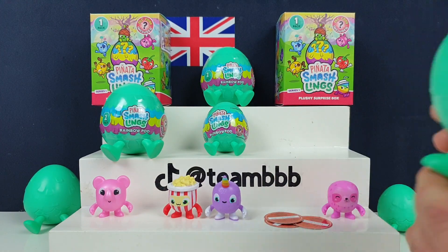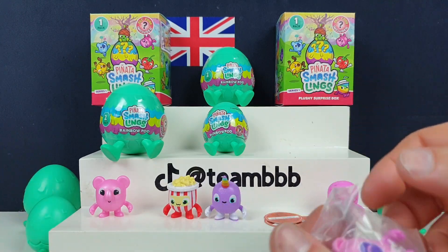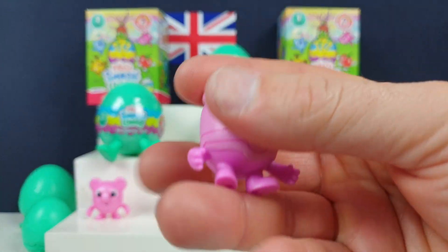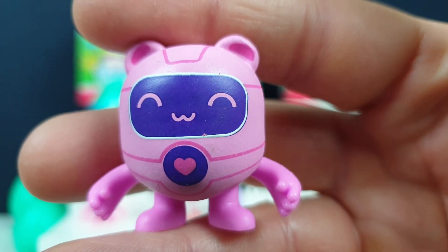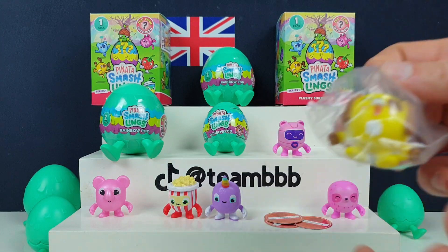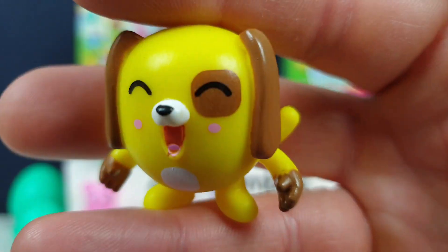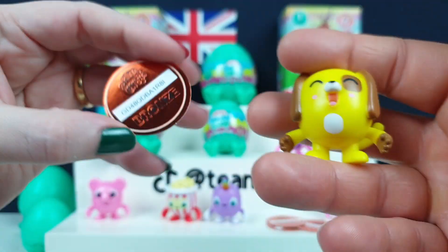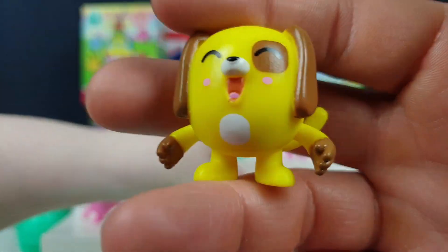You've got another two-pack - you just get two figures inside don't you. These are so cute though. I think we had that one before - that's Twinkie, yeah Twinkie. That one's a common one, probably the most common one we've found. We've definitely had the puppy - oh, that's Rough. I've done toy photography with this one! And then another bronze code.